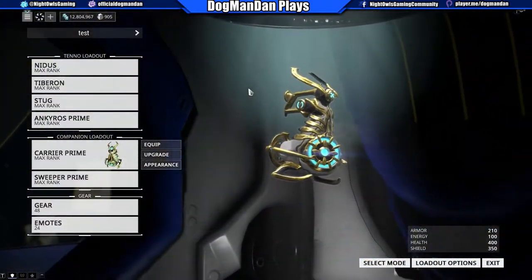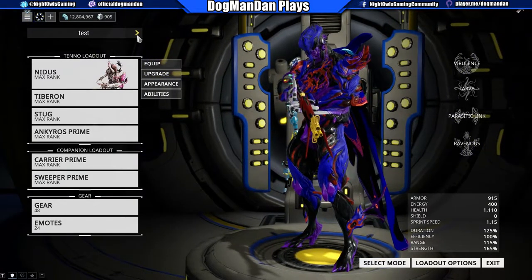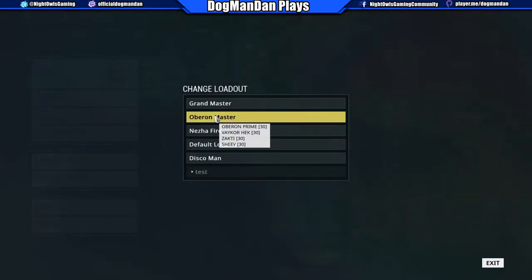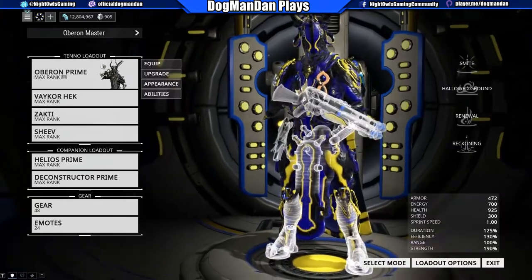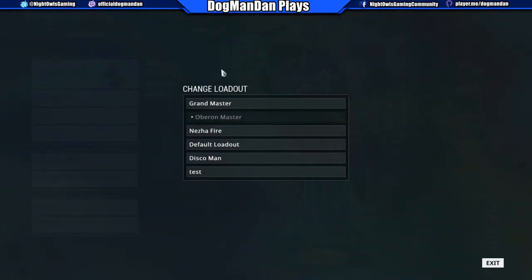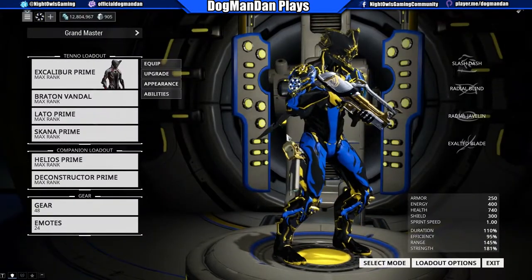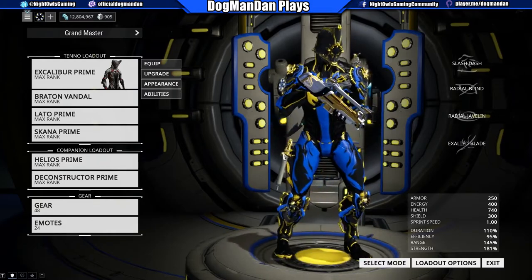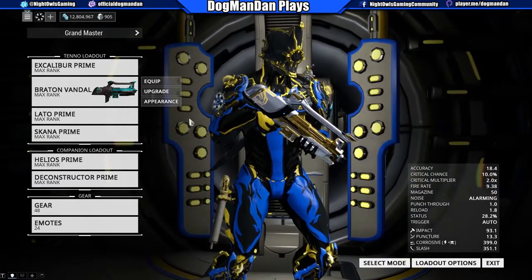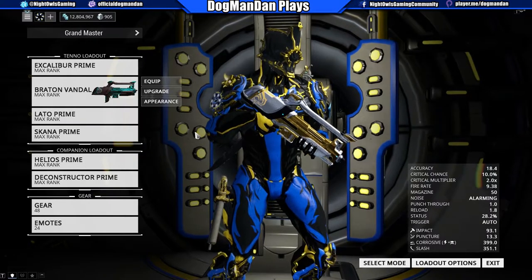From here, inside the relays you can quickly access your different loadouts anytime when you're getting ready to go into a mission. I'm under Test. If I want to change it over to Oberon Master, I just do that and it pulls up my setup for my Oberon. Now if I want to change over to my Grand Master profile, I pull up my Excalibur Prime, my Lato Prime, Skana Prime, my Braton Vandal — all that stuff is in here. That Vandal is not part of the Grand Master, but that was one of the older ones that everybody still wants.